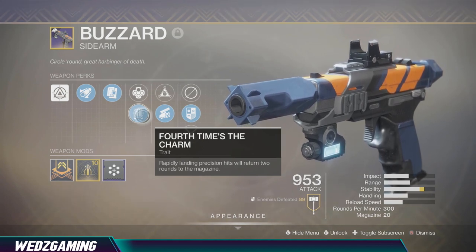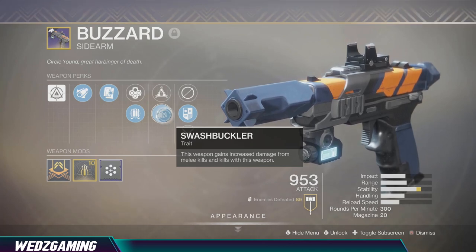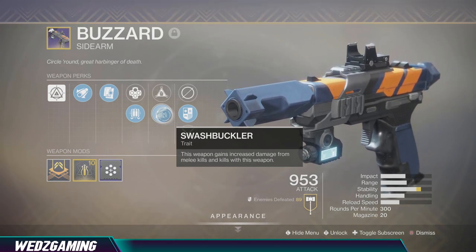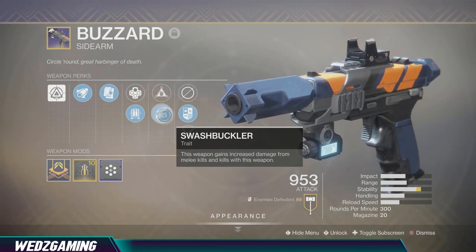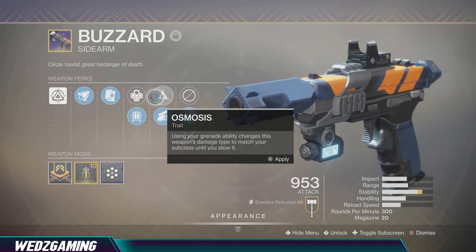You also have Slash Buckler, which is a very popular perk for weapons in Destiny. It says this weapon gains increased damage from melee kills and kills with this weapon. To use Slash Buckler, I just punch an enemy and then you get Slash Buckler x5 real quick, so the damage is pretty good.